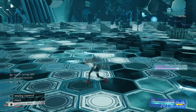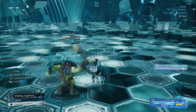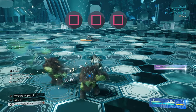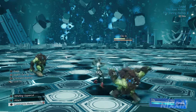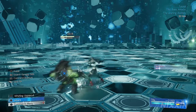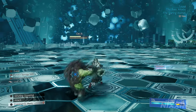Press the square button repeatedly to use Tifa's basic combos. You only need to press square three times at certain points to execute the entire combo at chi level 1, so try not to mash the button. A basic combo starts with a few quick punches and ends with a kick, and from there you can loop back into the combo itself. This is especially good for close combat to build up the ATB gauge.